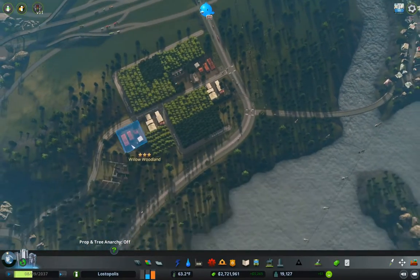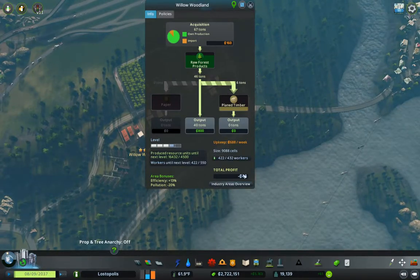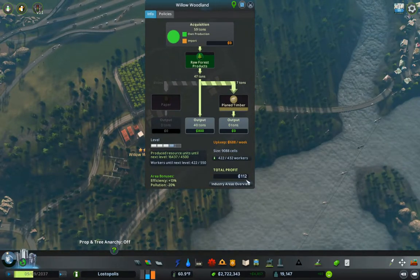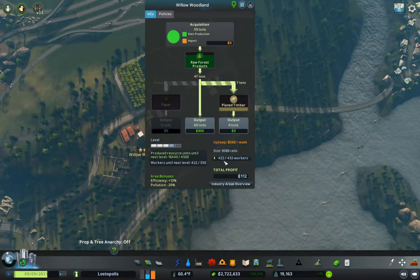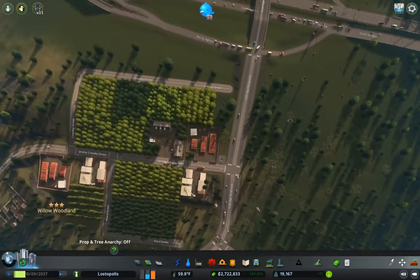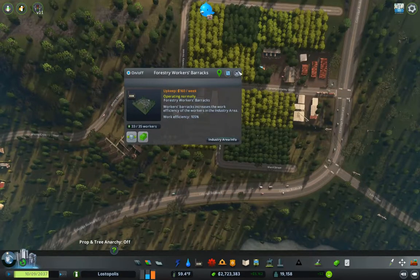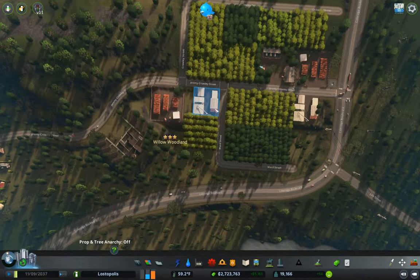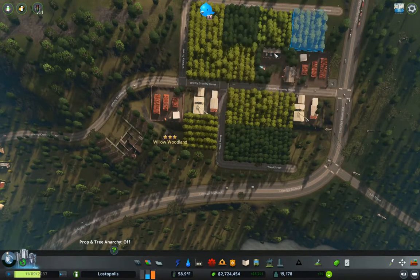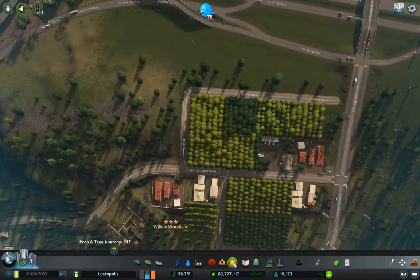Let's check in on our Willow Woodland industry here. Our total profit is low, but that's fine. I think we have enough raw materials here. I think we can probably add a little bit more production in there.